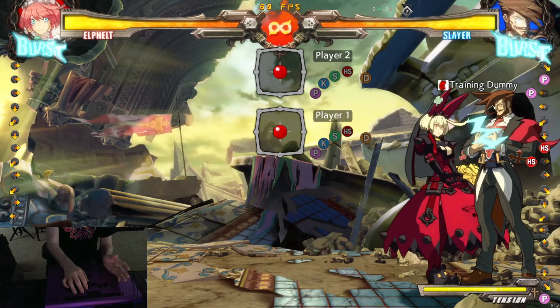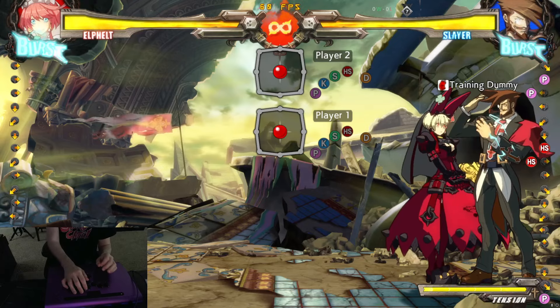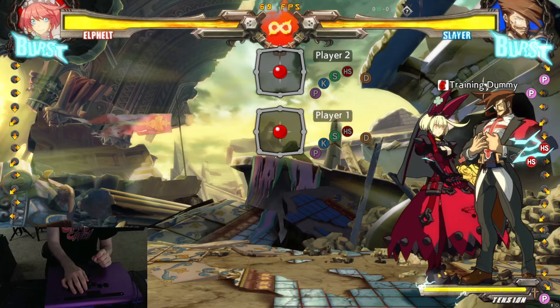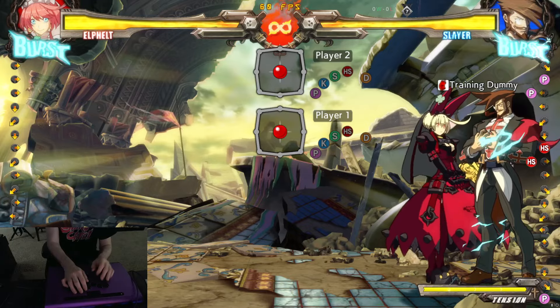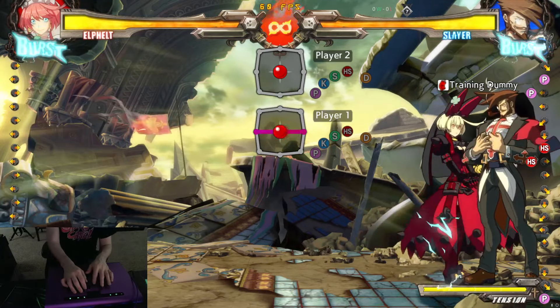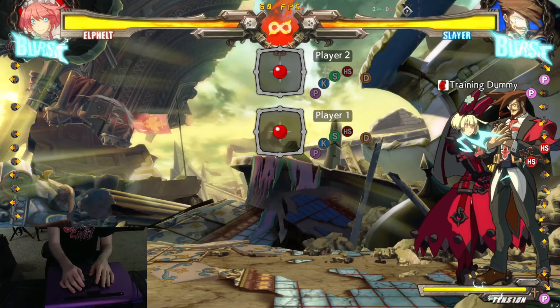Hey, this is Didac coming at you with another guide for Guilty Gear Xrd. This time we're talking about stagger recovery and the most consistent way you can mash out and block at the end of it. We're going to use one of the prime culprits that plagues new players getting into this game — Slayer and his blood-sucking universe, also known as Bite, leading directly into Mop-A-Hunch.